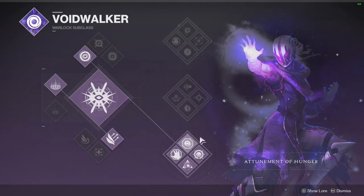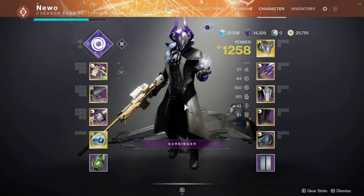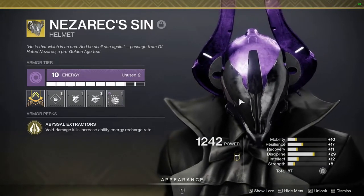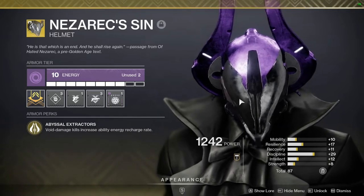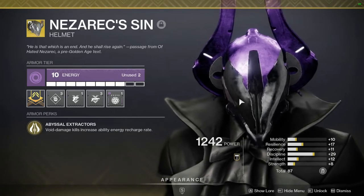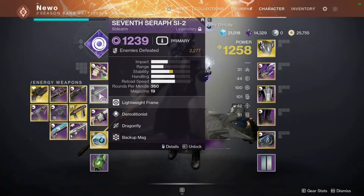I'm going to be pairing Devour with Nesraxin, which is an exotic where void damage kills increase ability energy recharge rate. Those abilities include grenade, melee, rift, and super. So if I get any kills with my grenade, melee, or whatever, my abilities start charging back really quickly. This also means if I use a void weapon like this sidearm, I get my abilities back quicker.